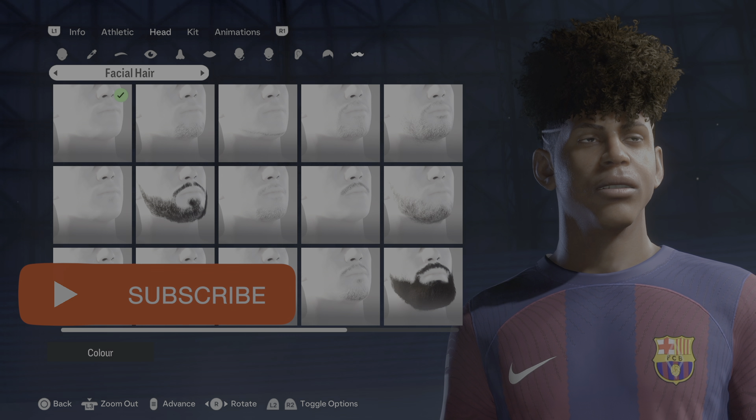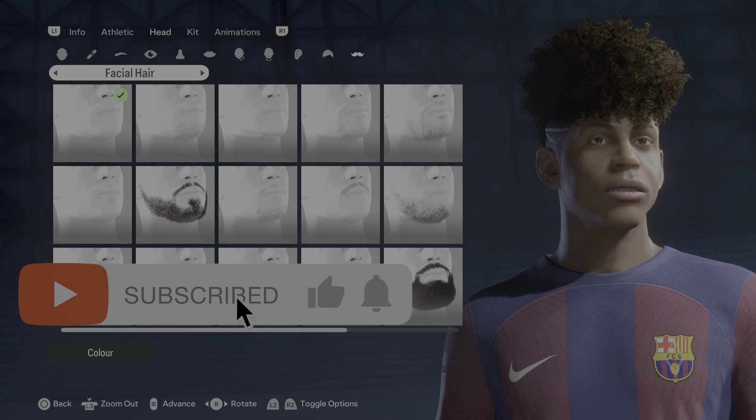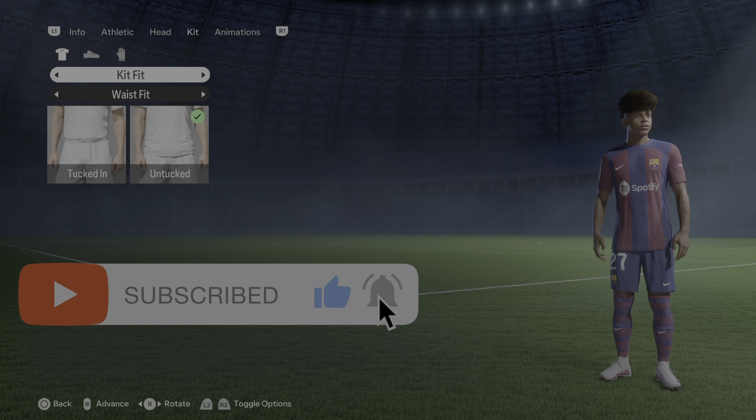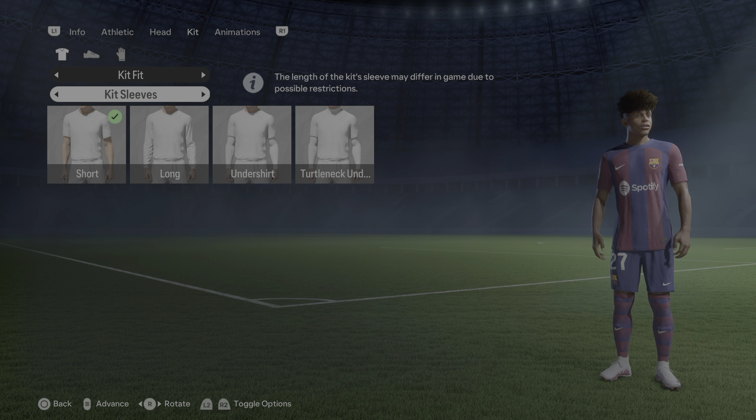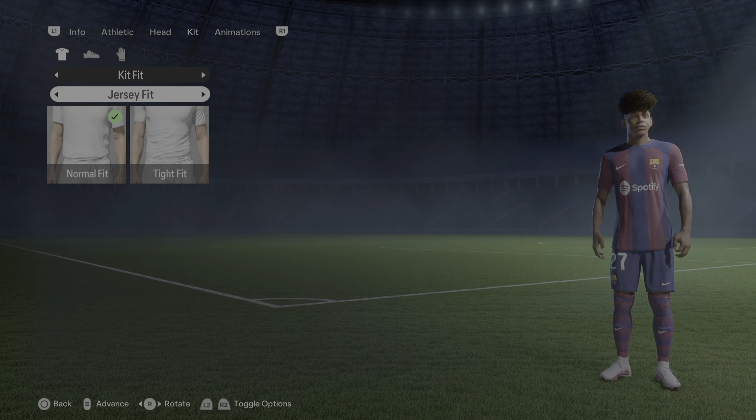Very easy on the facial hair — there is none. Let's go ahead and move on to the kit. The kit fit waist is untucked, the kit sleeves are short, and the jersey fit is on normal fit.